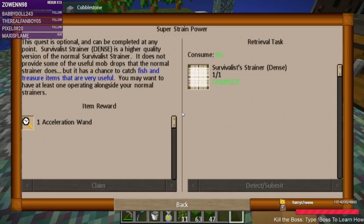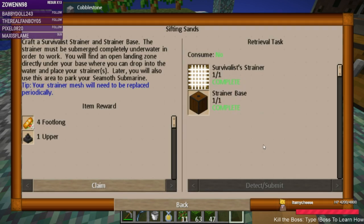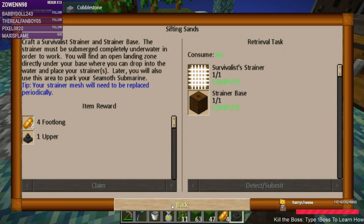The strainer must be submerged completely underwater in order to work. You will find an open landing zone directly under your base where you can dry and place your strainers. Later you will also use this area to park your Seamoth submarine — hey, we get a submarine! Your strainer mesh will need to be replaced. We get an upper something.